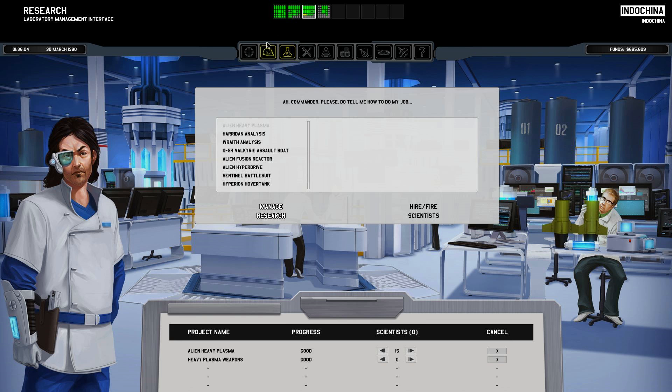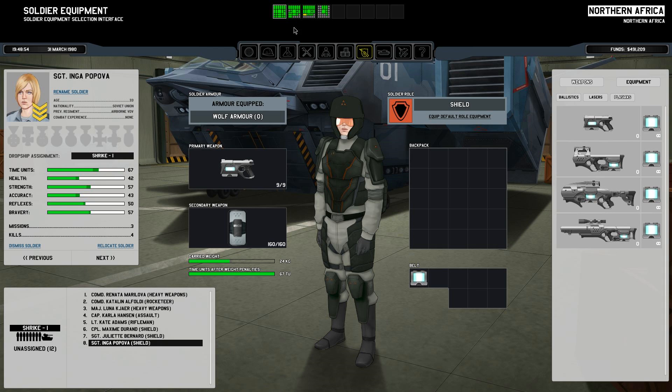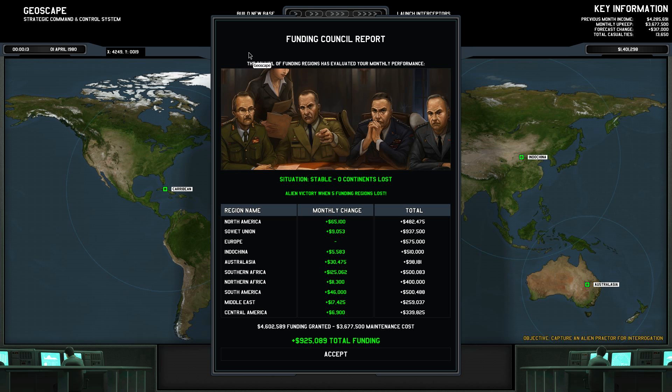Excellent — they are now off to work unlocking the secrets of the heavy plasma. Over with Shrike Team 1, Inga Popova has become the first to carry the plasma pistol, appropriately, since she is a shield pistol user who likes to pop over and shoot the aliens in the head. It's almost April 1st and the situation is stable — zero continents lost, plus 925 megabucks. The only reason we didn't get more money from Europe is because we've essentially maxed out the region by killing everything.